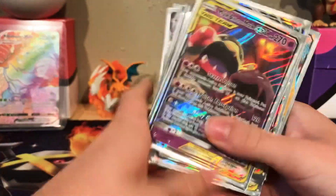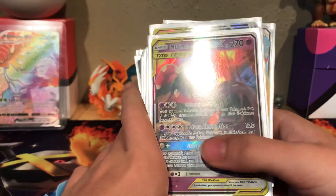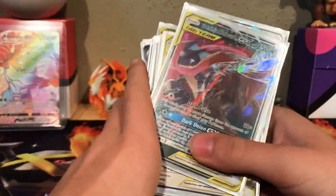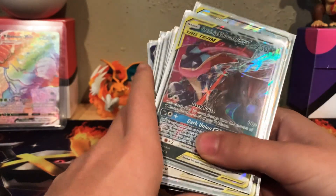This one, I feel like it's a weird card because it's Muk and Alolan Muk GX. That's two Muks. This one I pulled out of the Reshiram and Charizard box — a Greninja and Zoroark, that's one of my cooler cards.